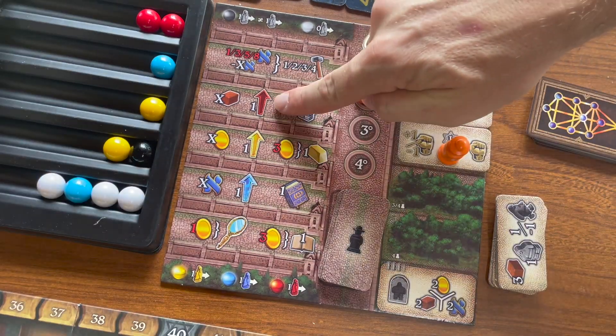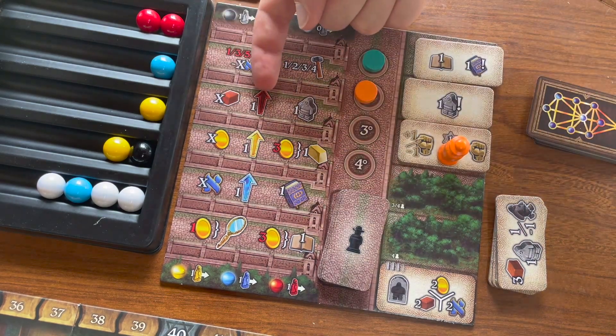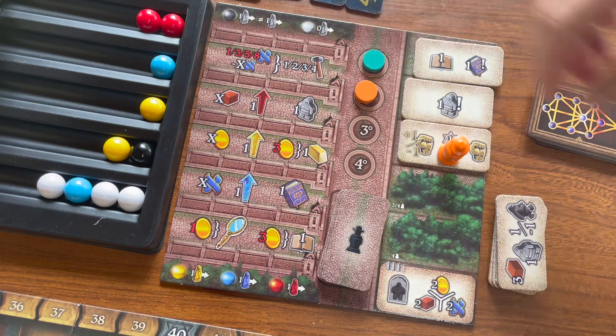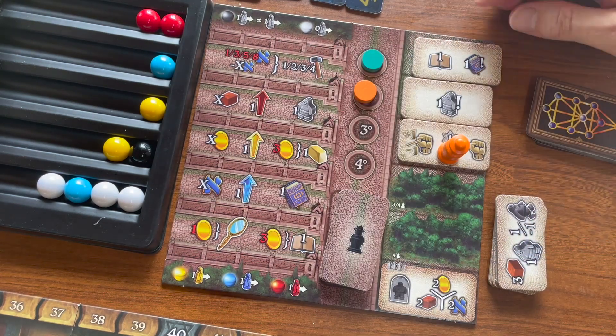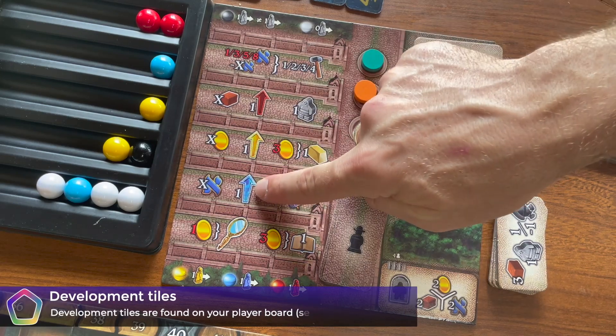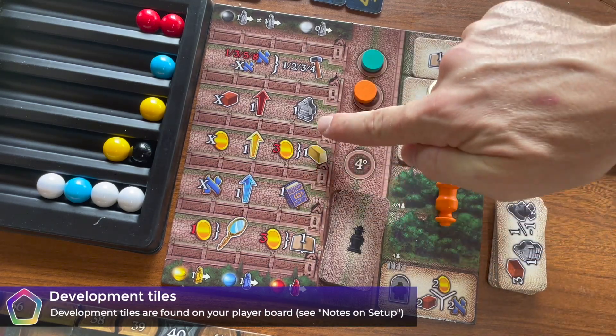The next three actions are identical in meaning, but apply to different areas of your player board. They let you do three things, and in any order. First, they all let you collect resources based on the action's value. They also let you pay for a development tile in the corresponding section of the board. They also all let you buy something.